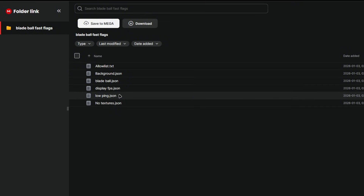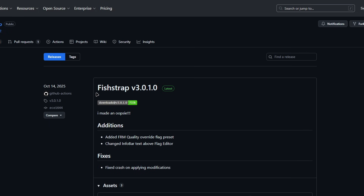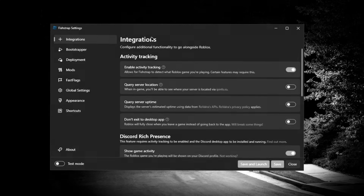Inside the folder we have: allow list flags, background label, display FPS, low ping, and no textures. No textures got patched by Roblox because they were primarily removing fast flags. In the description there's also the BloxShrap downgrade to use the allow-list fast flags only with BloxShrap. With FishShrap you can use any fast flags, but you have a high risk of getting banned for attempting to bypass restrictions.